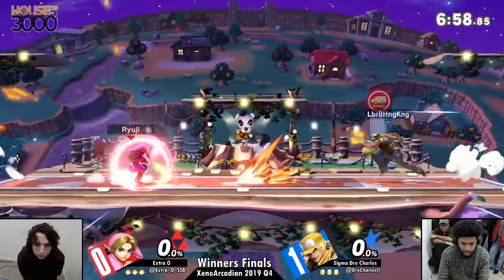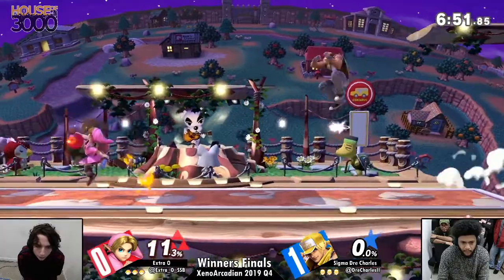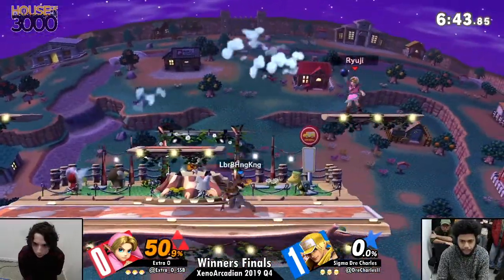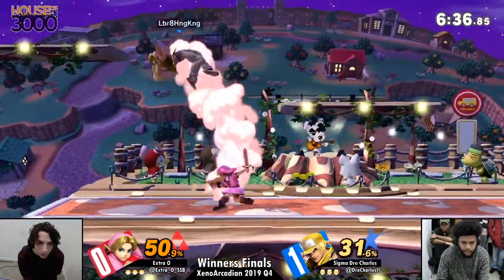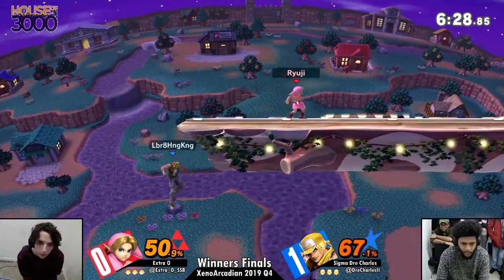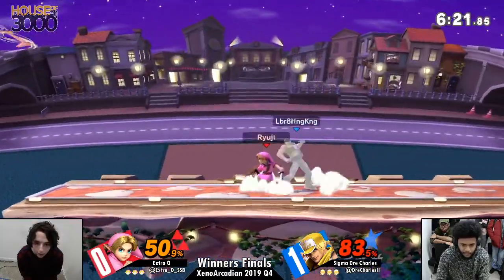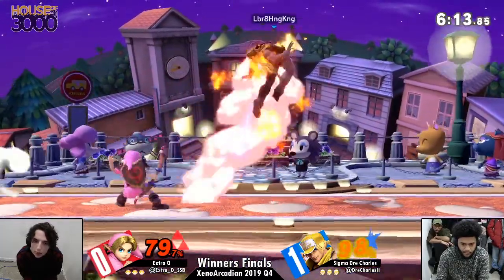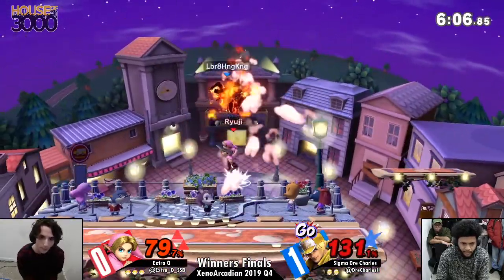Dre is picking very safe buttons and only pressing the ones he's in total control of. I want to admire Dre's composure — you saw him close his eyes, take a deep breath, his eyes are deadpan on the screen, he is completely focused. He really wants to make it to Grand Finals. You see Extra O maybe not as composed as Dre right now. It's hard to fight that type of focus, but Extra O has a great way of shifting momentum heavily and Young Link's tools accommodate that so well, especially while he has control of the ledge. And we're already seeing a lot more from Extra O in this game. Young Link's nair is nothing short of incredible itself.